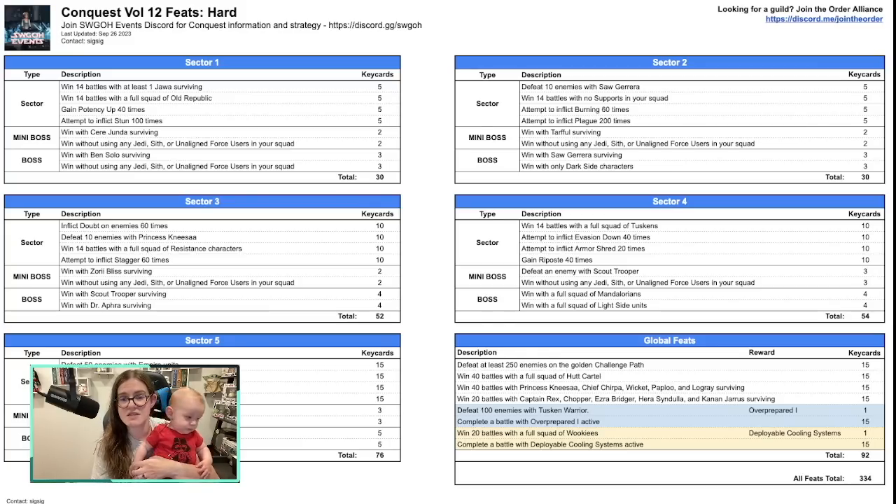A lot of this is very similar from what we just saw — a lot of the feats are even direct copies, including being in the same sector, which is kind of promising. Like I said, we will go through everything and see how we can get to red crate. There are obviously going to be a couple of feats that you might want to skip depending on your roster. If you don't have Galactic Legend Leia, that's going to be an automatic skip in Sector 5, which we'll get into.